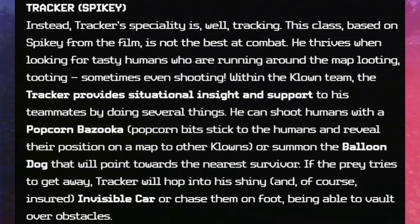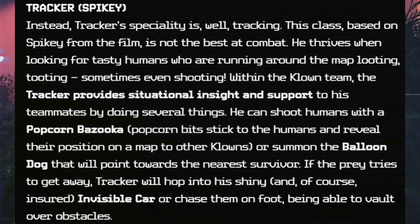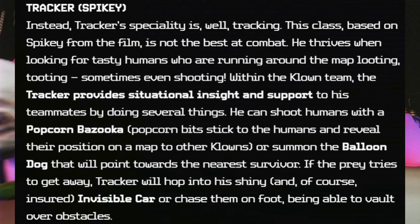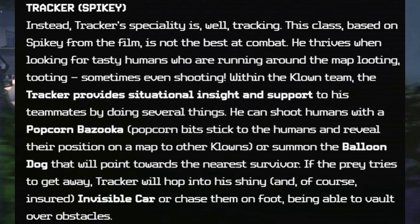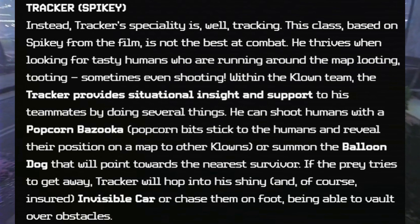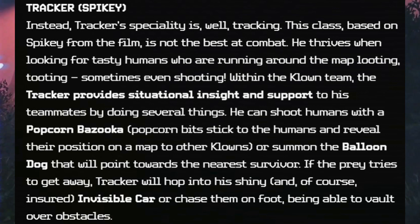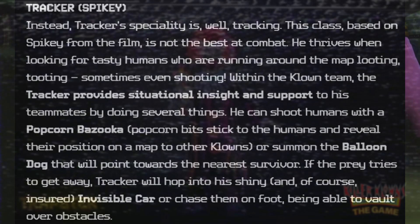First up: Tracker — Spiky. Tracker's specialty is, well, tracking. This class, based on Spiky from the film, is not the best in combat. He thrives when looking for tasty humans who are running around the map looting, tooting, sometimes even shooting. Within the clown team, the tracker provides situational insight and support by shooting humans with the popcorn bazooka — popcorn bits stick to humans and reveal their position on the map — or summoning a balloon dog that points toward the nearest survivor. If prey tries to get away, the tracker will hop into his shiny, invisible car or chase them on foot, vaulting over obstacles.